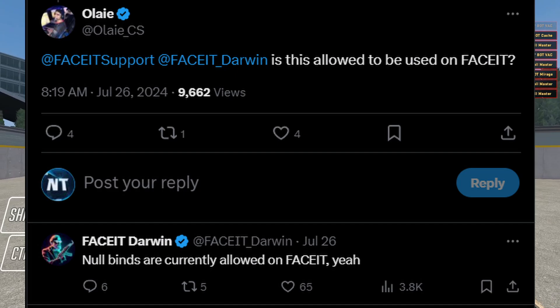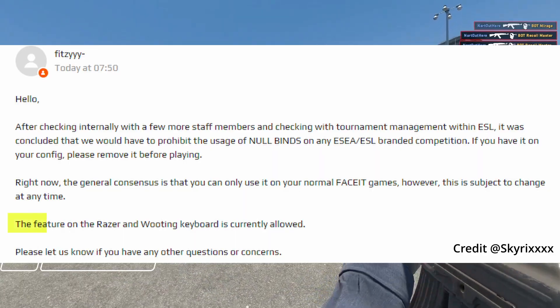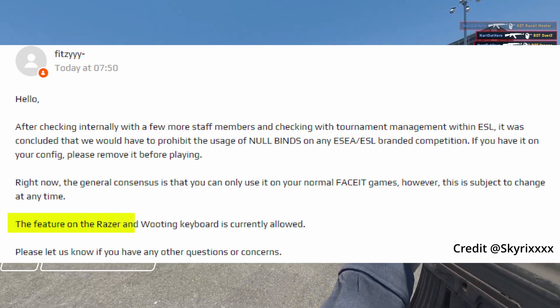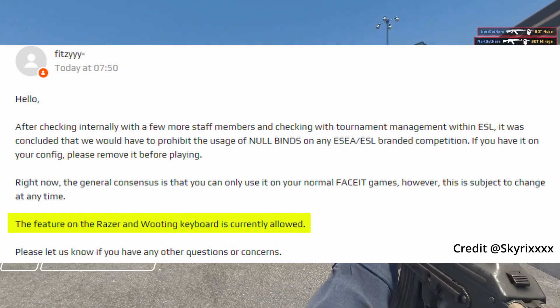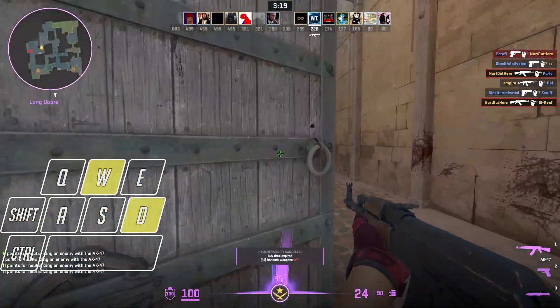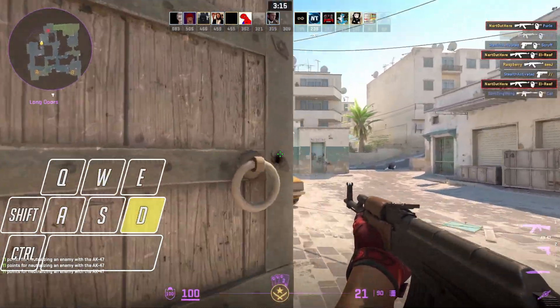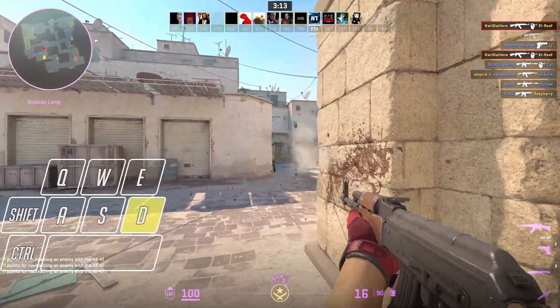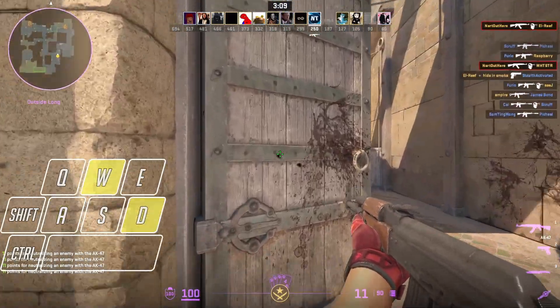At the time of making this video, these no-binds are allowed on FACEIT so you can use them for pugs, but they're not allowed on ESL league matches and tournaments. However, Razer and Wooting keyboards are allowed, so you can use Razer Snap Tap and Wooting SOCD in competitive play. If you're not using these no-binds or the Razer Huntsman V3 or Wooting keyboards, you are playing at a disadvantage. If you play league matches you'll need to buy these keyboards, which brings up the controversy that CS2 is pay-to-win.